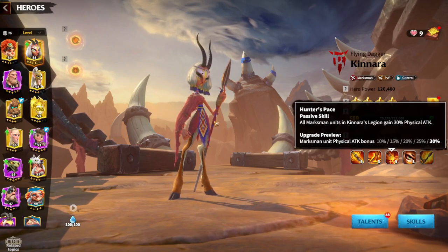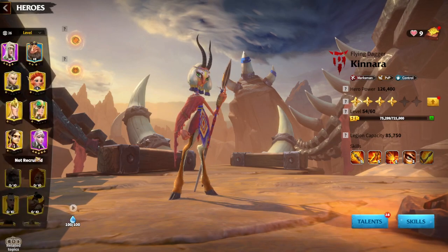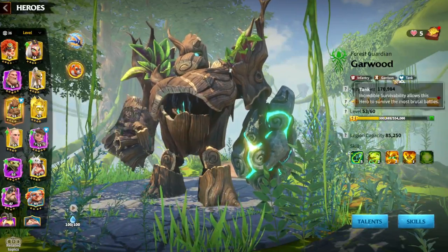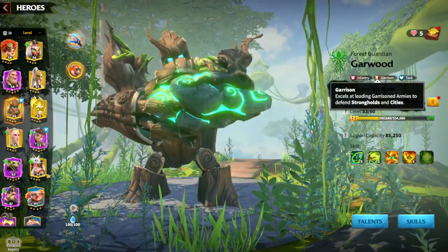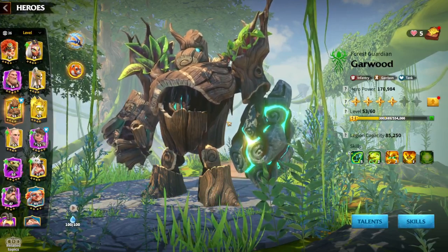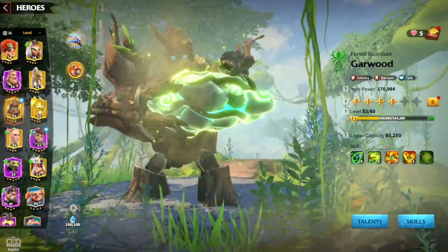It doesn't really matter if these secondary heroes don't have garrison talents, because you'll be using Theodore, Bahar, or even Garwood with the garrison talent tree as the primary leader, and pairing them with secondary heroes. Bakshi is a great idea, Kinara is a great idea, and in general any hero with damage reduction, skill damage reduction, HP, or Vigor will be great for city defense.